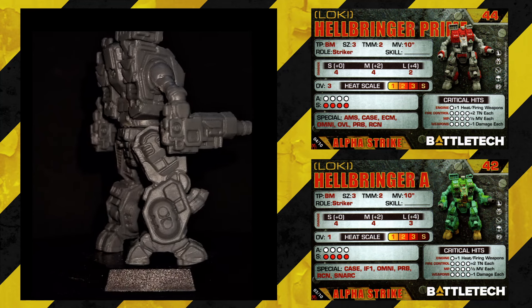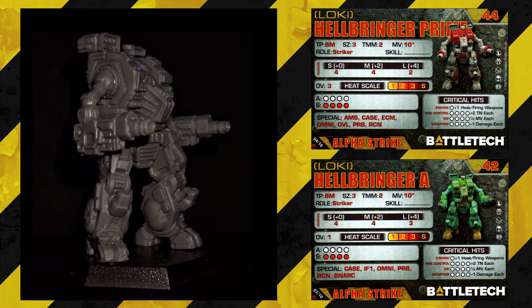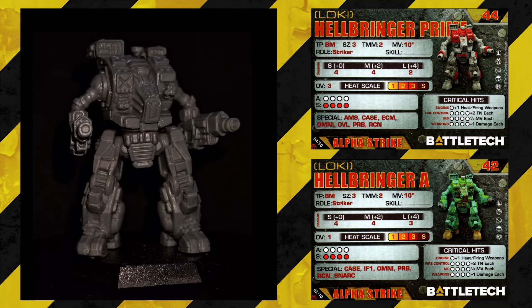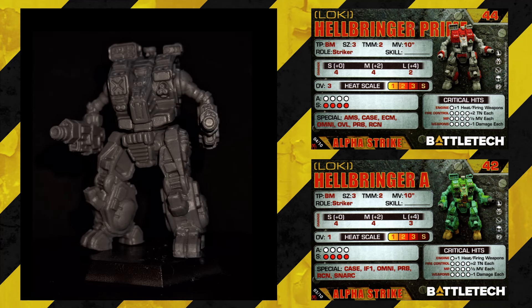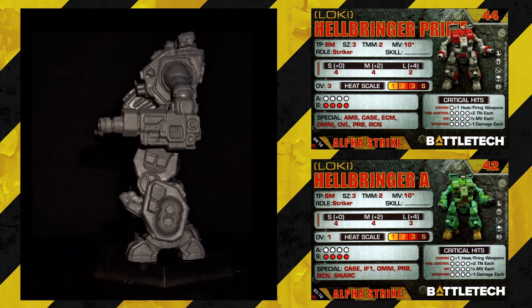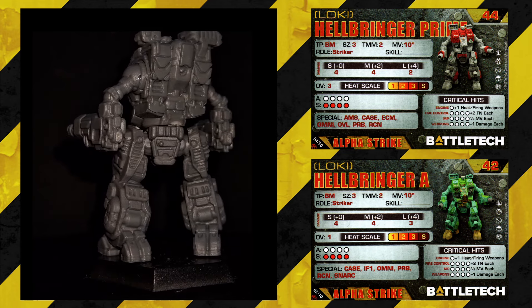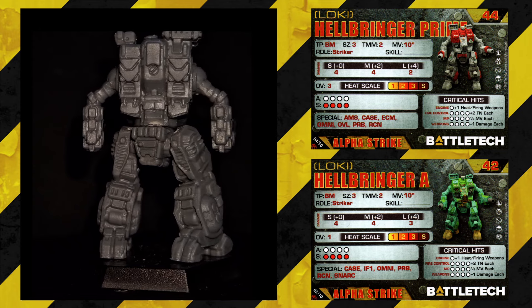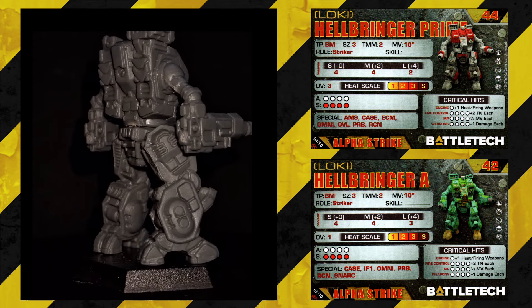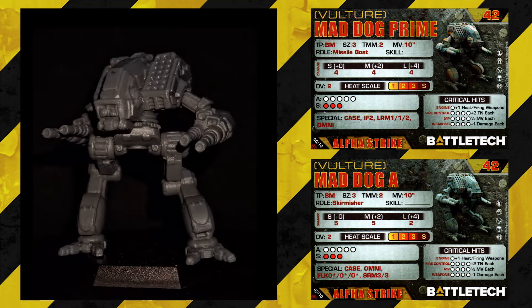On the reverse, the Hellbringer A: Size 3, TMM2, movement 10, striker, short 4, medium 4, long 3, overheat 1, 4 armor and 4 structure, from Succession Wars till Dark Age — two extra points to swap the overheat for a little more long-range firepower. I'd probably take the guaranteed long range rather than the mad overheat, but the mad overheat would be more fun.